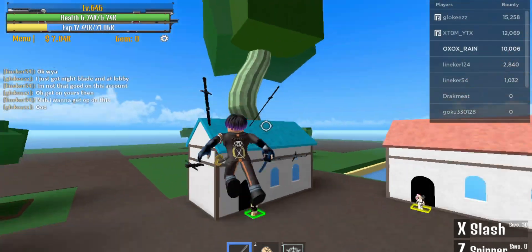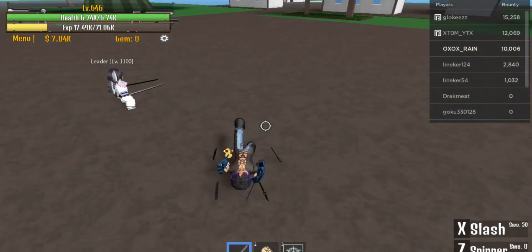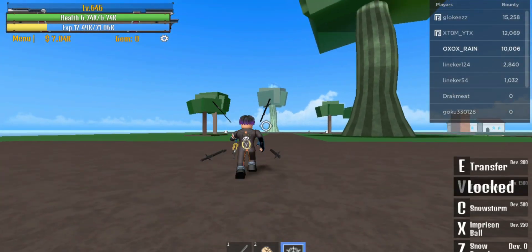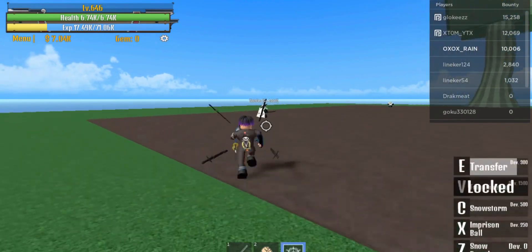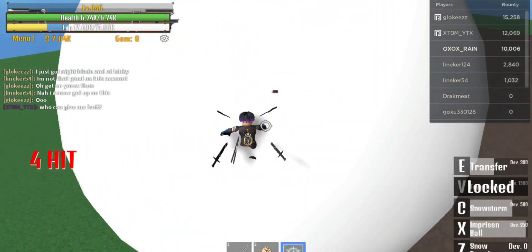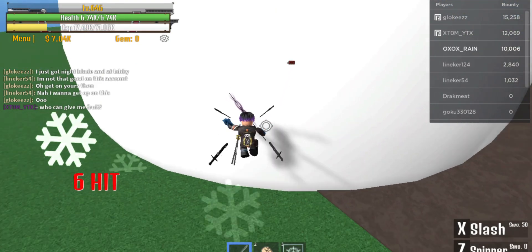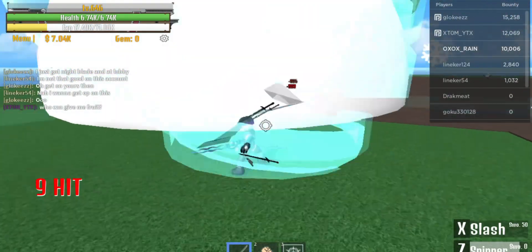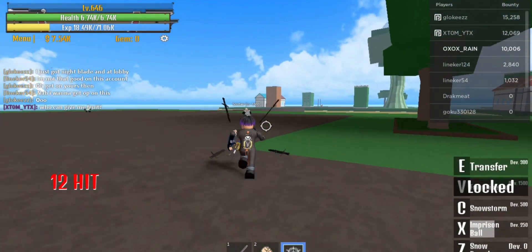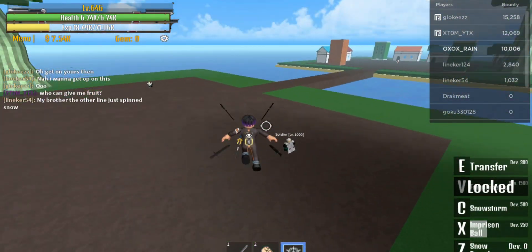So it's Armament Haki. I don't want to fight her — she's a little bit too strong. Let me try this one real quick. I'm gonna use the snow fruit, see if it works. Let's try Haki on the sword — oh, it has a little animation.